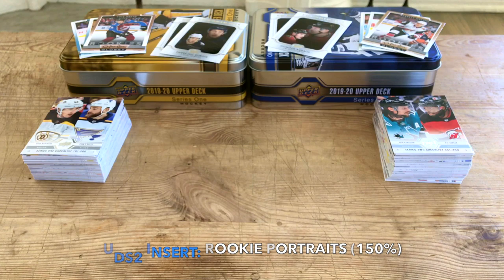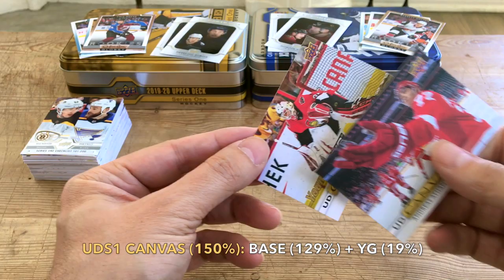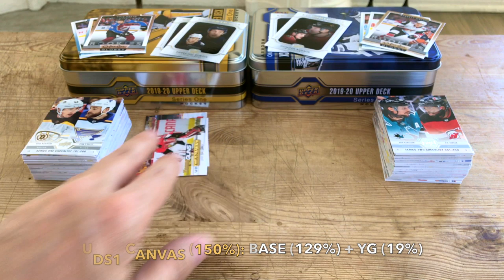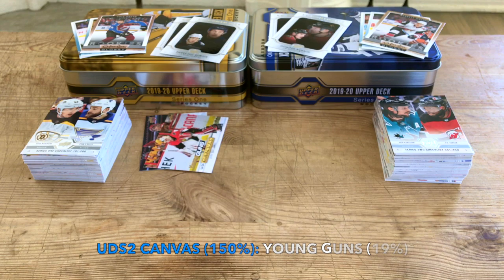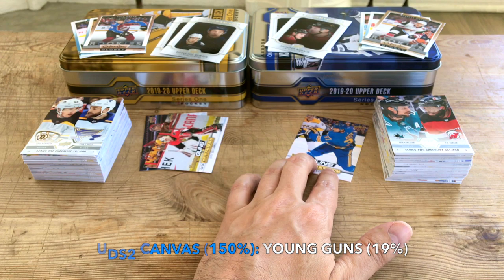For canvas cards, we received two in Series One — Anthony Cirelli and Jared Coreau, who is actually a Young Gun canvas, which is kind of cool and neat. In Series Two, we hit Clem Koston, who was a first-rounder — 31st overall in 2017. Jared Coreau is more of a long shot; I think he was a seventh-rounder.